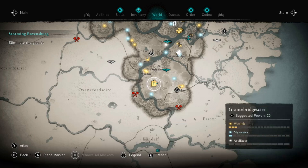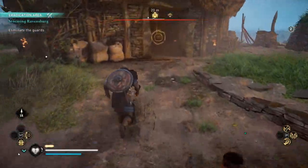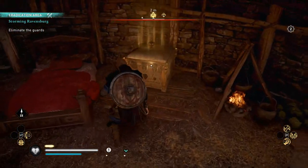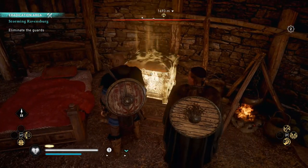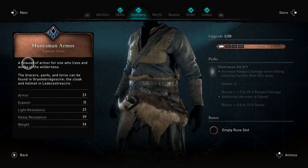During the course of that you're going to raid a fort called Ravensburg, which is where you'll probably find the first piece of Huntsman armour — just south west of Grantsbridge Shire's major town. This armour set basically gives you more damage from range, so as long as you're 20 metres away you'll do much more damage with any arrow shots.